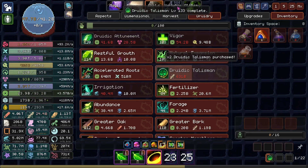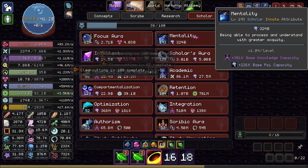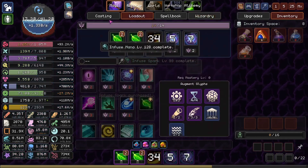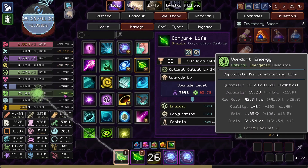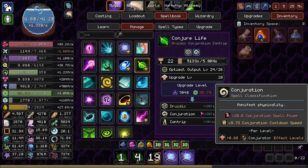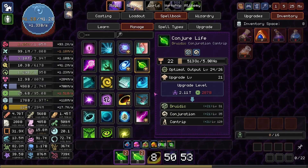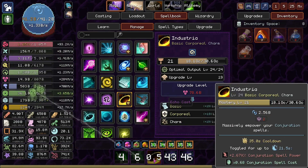I feel like I've ascended to another plane of existence. Let's spend all this stuff so we can come back down to earth. It was actually pretty good because I needed a bunch of knowledge for leveling up the Conjure Life cantrip. Oh no, I don't have the Verdant Energy to do so now. Why am I running a huge Verdant Energy deficit? Oh, the Ironwood. We actually don't have the natural storage to level up Conjure Life anymore. I shouldn't have spent all my stuff, oh well.